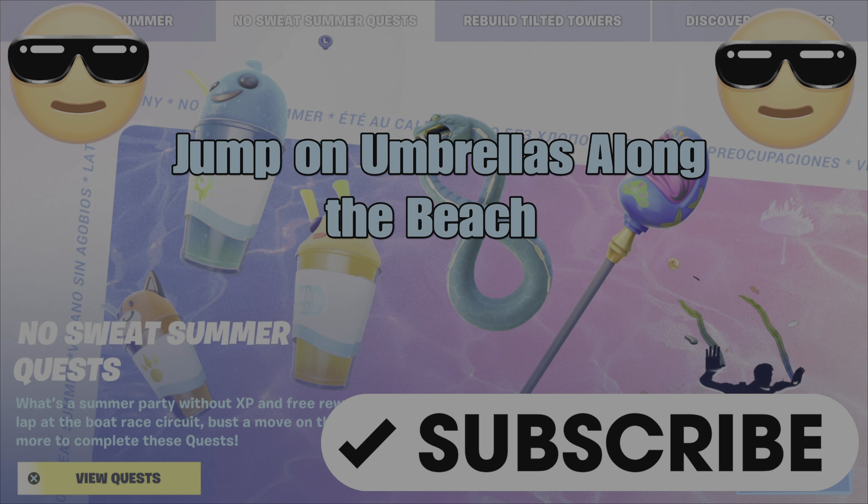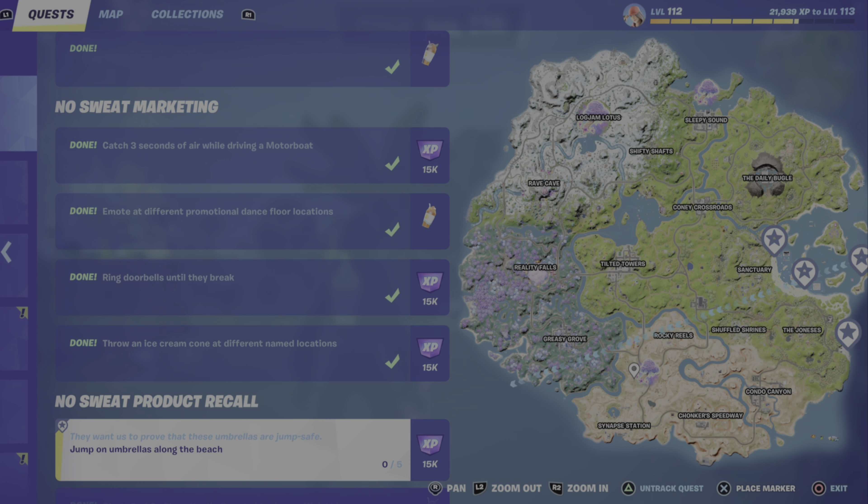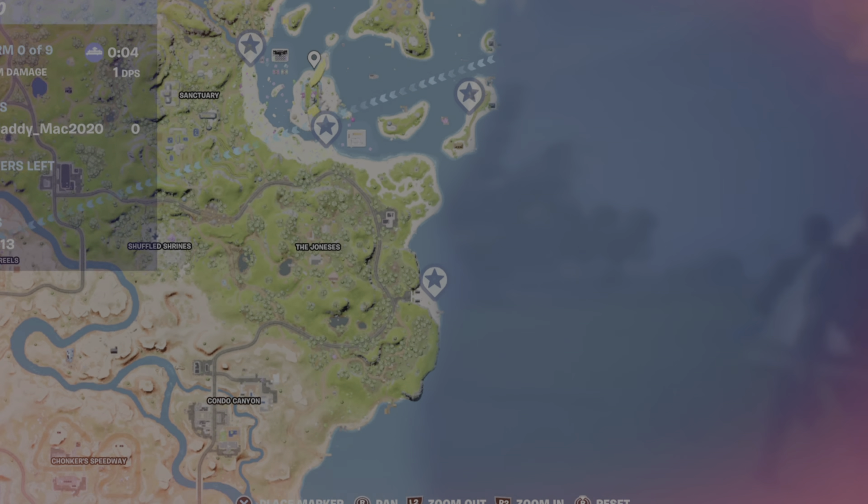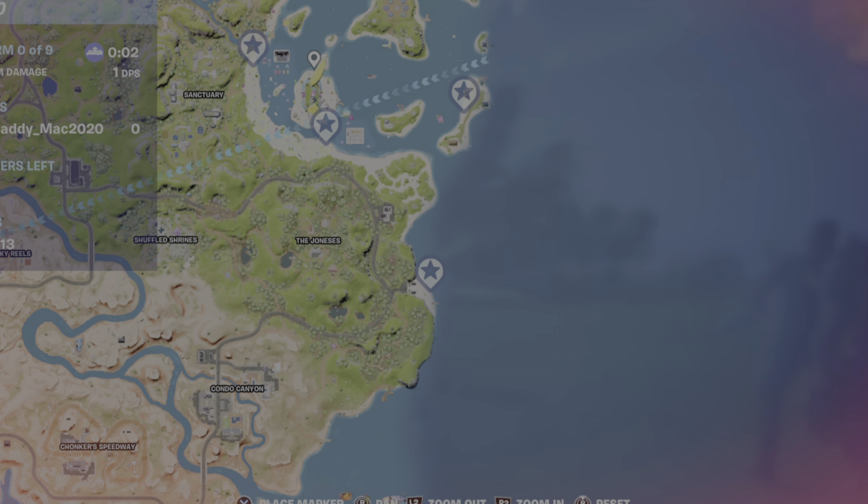What's up gamers, Gamer Dad here. This is a guide to help you complete the No Sweat Summer quest: jump on umbrellas along the beach. This is a super easy quest — you need to jump on an umbrella five different times, and you can jump on the same umbrella.